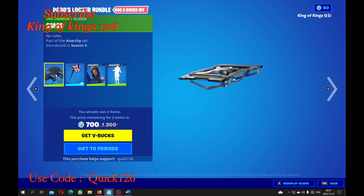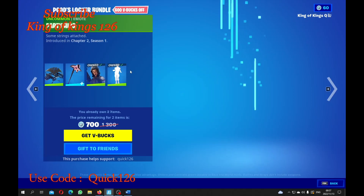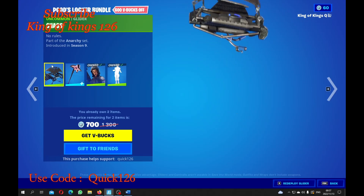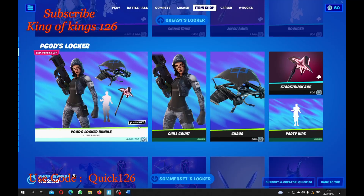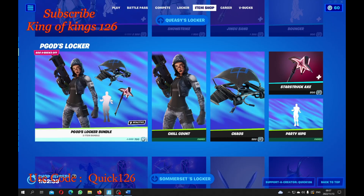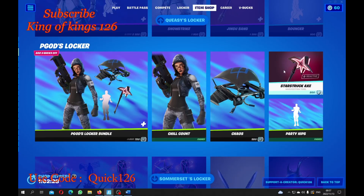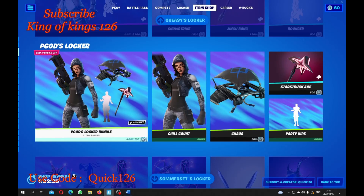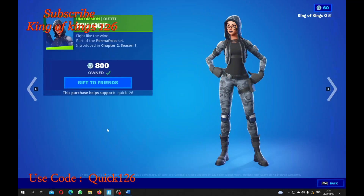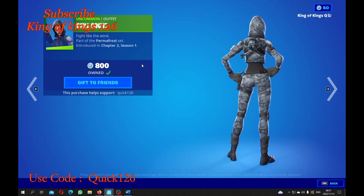Now guys, we have a return of the Chalk Count. I gotta say I already own her and the Party Hips emote, so for those who'd like to get the glider and the harvesting tool, it's gonna be 1,300 for the whole pack. Since I already own two of them, you can get the other two for only 700 V-bucks — the glider is 500 and the pickaxe is 800. Buying the pack on this one, boys and girls, is best for your V-bucks, because you can always get the skin separately for 800 V-bucks, which is really not bad and she's quite a cool-looking skin.